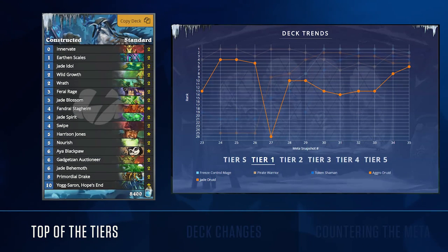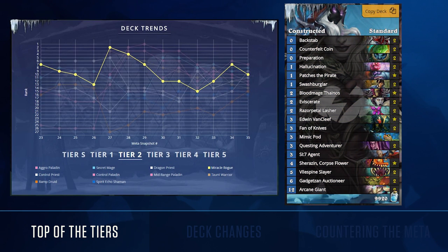With more players relying on the control mage hybrid to climb the ladder, Jade Druid has become a tier 1 deck. Though it sits at the bottom of the list, Jade Druid's position as an anti-control deck has become even more relevant in recent weeks, with enough healing to outlast control mage, a wide range of early game to contest aggro, and a late game engine of golems that can overwhelm even the greediest of control decks. While miracle rogue remains one of the best counters to Jade Druid,